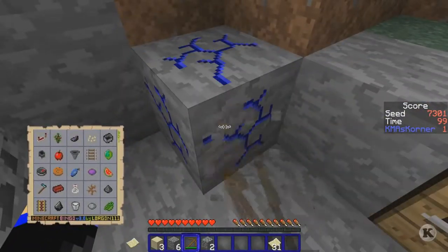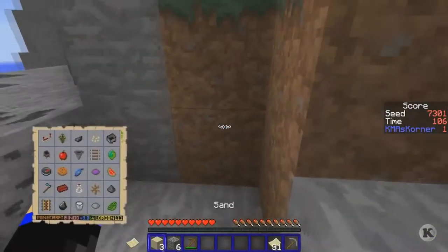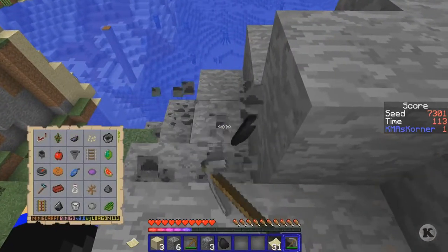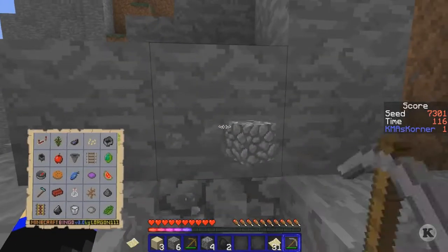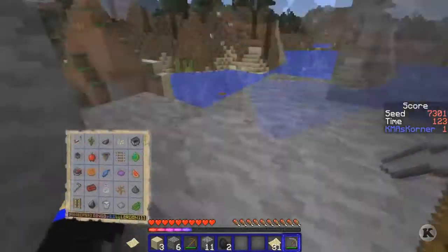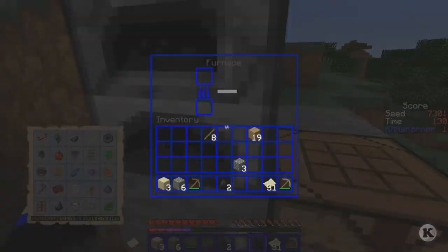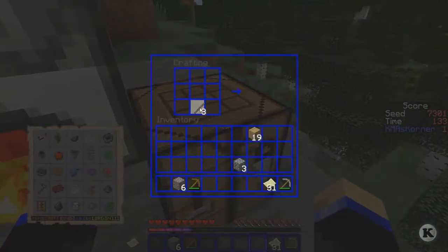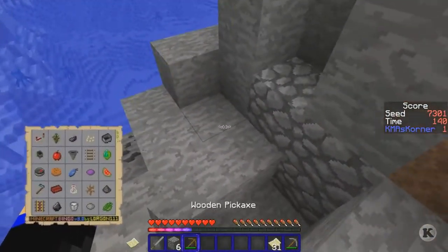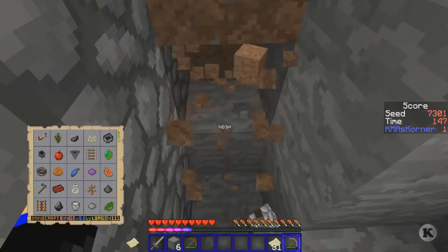I hear a zombie and an enderman but no spider. There must be a cave right underneath us - maybe there will be a spawner, because the spawners in this world are amped up a little bit. They crank them up so there's more chances. Speaking of spawner - I think this is kind of interesting that I get a spawner right away! I'm gonna have to make a sword. Let's go down to the levels we need.